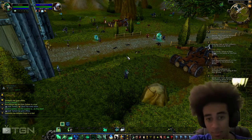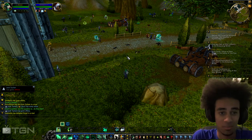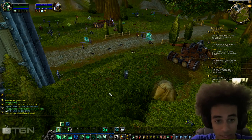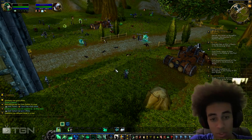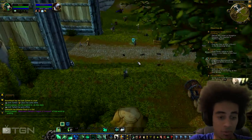If the tank drops really low and I haven't been paying attention, I'll pop Life Cocoon on the tank, then pop Soothing Mist — the channeling ability — and go straight into Surging Mist, and they're pretty much at full health right after that.